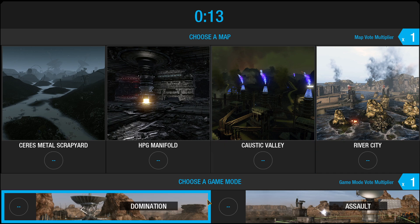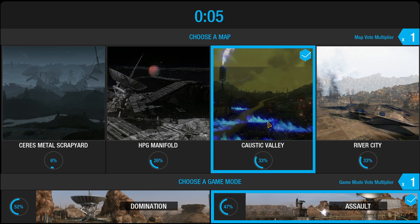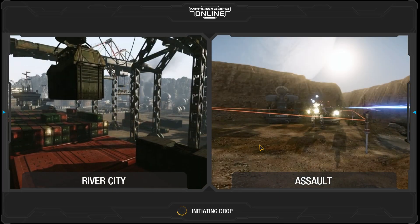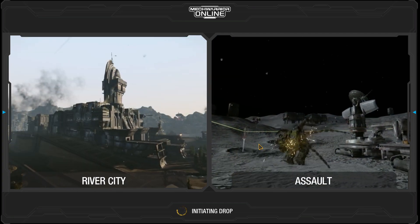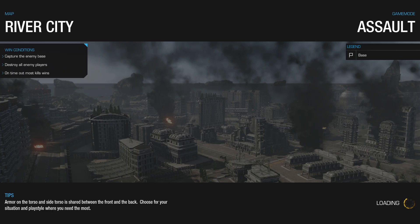On this screen you'll be choosing your game mode, like Assault, and choosing your map. Caustic Valley is one of my favorite maps, but most of the community don't like going there, so River City it is. As soon as I get in, I've turned on options so I can see the all chat — I can talk to my enemies and they can talk to me, as well as being able to talk to my teammates. By default when you first launch the game, all you can see is your teammates, but I really like to have that all chat on.